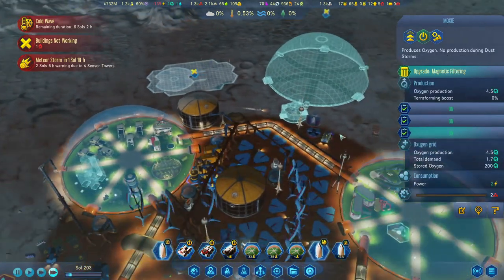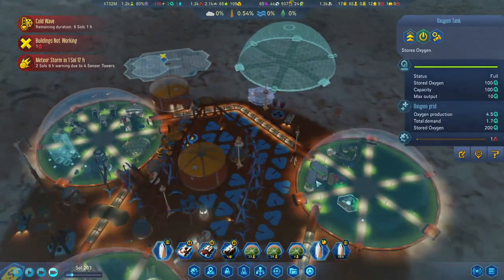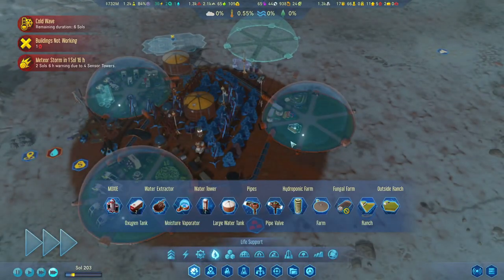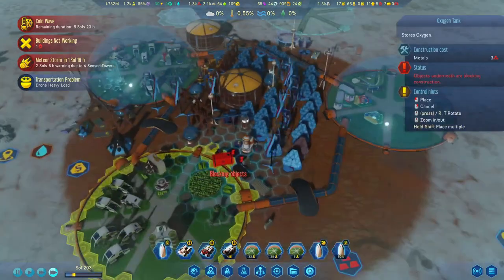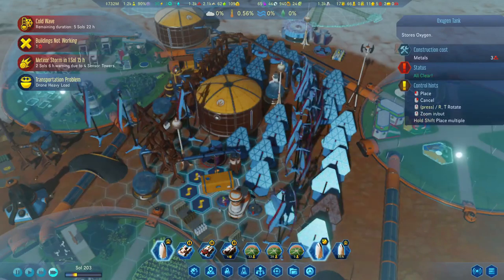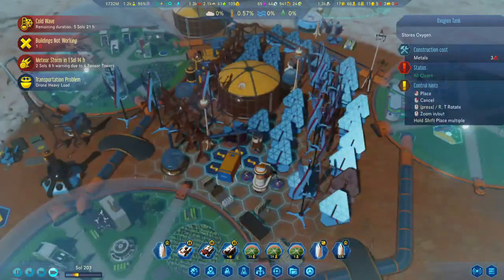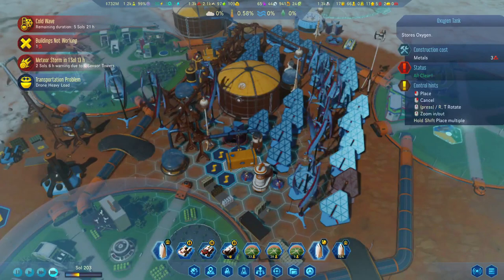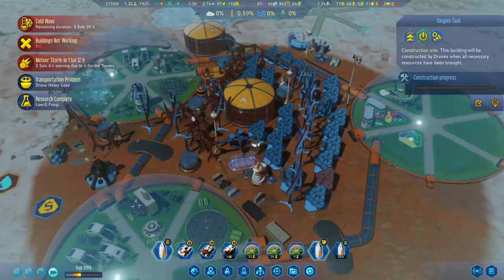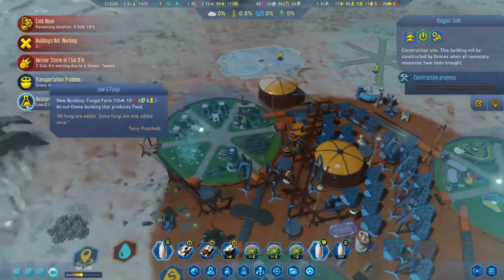The moxie upgrade is done. Moxie is producing 4.5 with demand at 1.7. I want to add an additional moxie in case more disasters come in. There's a good spot here since there are pipes already, so let's put one over here. We've got the logi fungi research now — it takes three electronics.